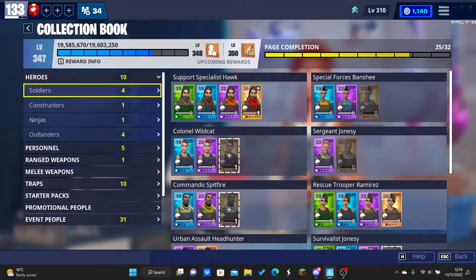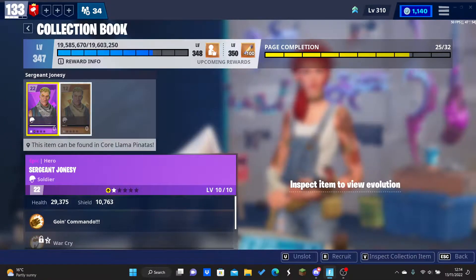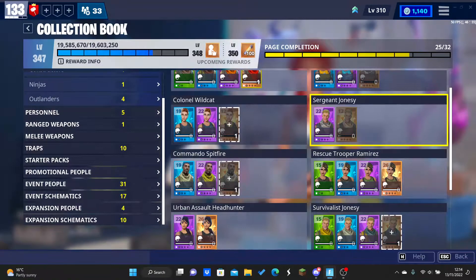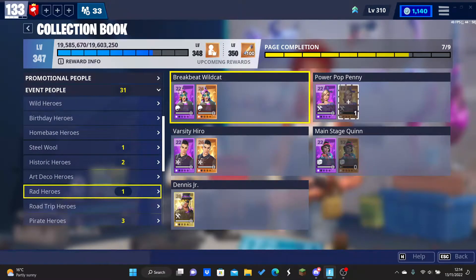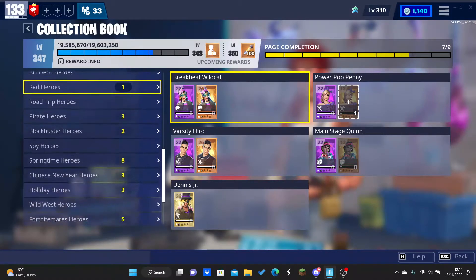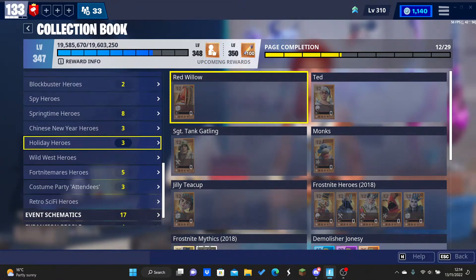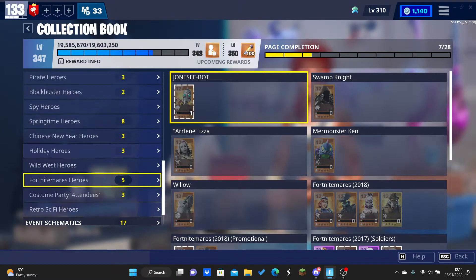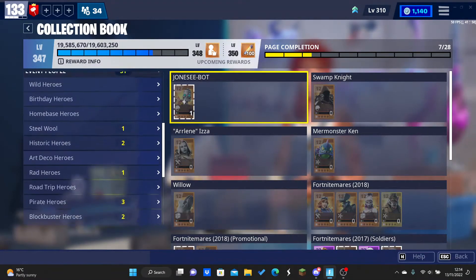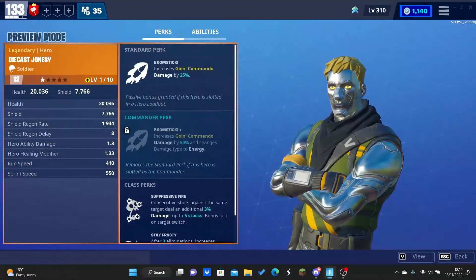In the Soldiers section you can find Commando Spitfire and Sergeant Jonesy. You'll then want to go down to the event heroes, all the way down to Rad Heroes, to find Battle Beats. Then go down to Holiday Heroes to find Ted, and then down to Fort Nightmares to find Swamp Night. Finally, go back up to Blockbuster Heroes to find Diecast Jonesy.